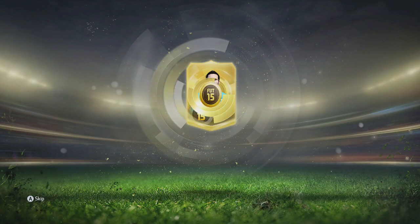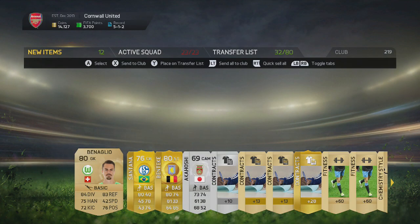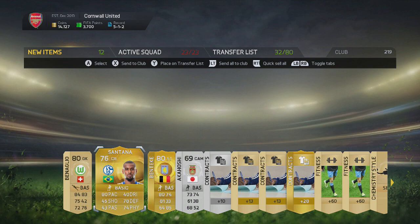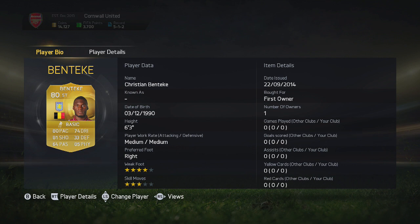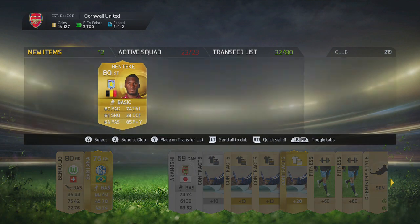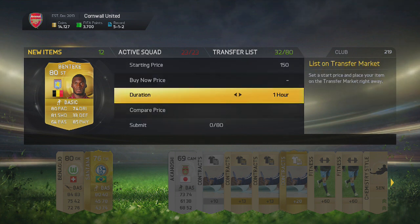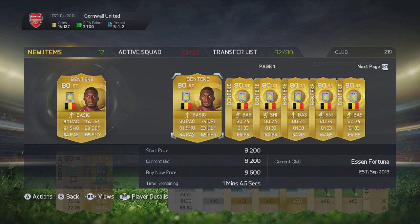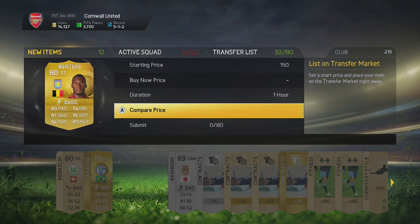I must be due a good player right now. Benteke — I'll take that, that's not bad at all. We have Santana there, decent pace centre back. But Benteke is going to be an absolute animal. Might not be worth the most coins right now, but let's see — 8,000 coins. That's not bad at all, not a bad pack.